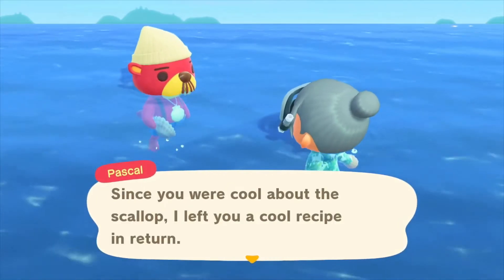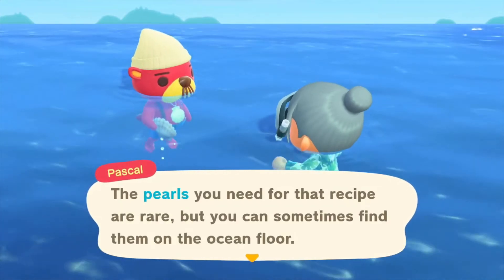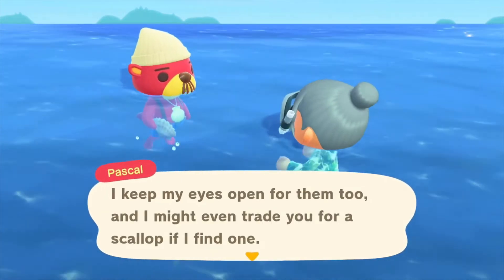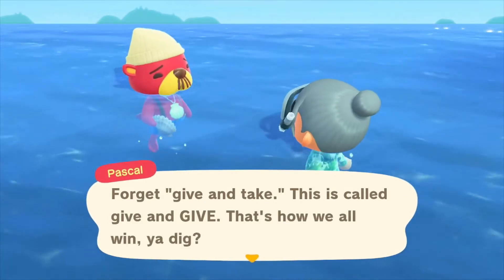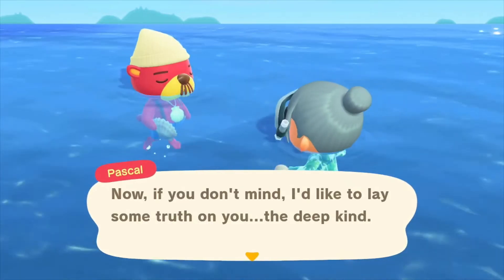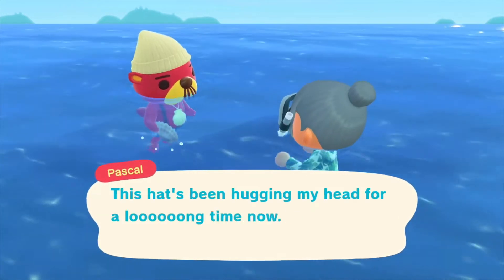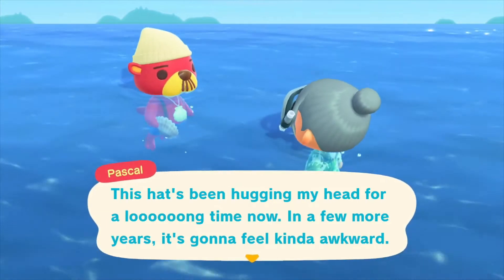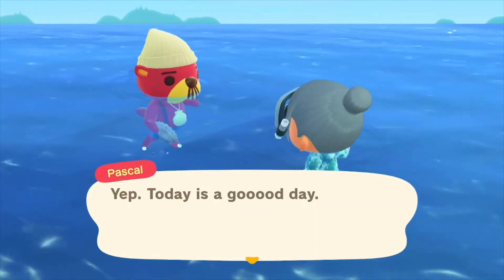Since you were cool about the scallop, I left you a cool gift in return — pearls, which you need for recipes. They're rare, but you can sometimes find them on the ocean floor. I'll keep my eyes open for them too. I might even trade you for a scallop if I find one. Forget give and take — this is called give and give, this is how we all win. Now if you don't mind, I'd like to lay some truth on you — the deep kind. The hats have been hugging my head for a long time now, and a few more years it's gonna feel kind of awkward. Wrap your noodle around that. Yep, today is a good day.